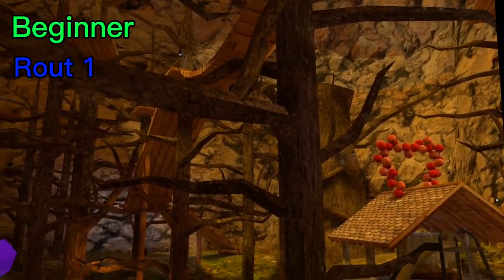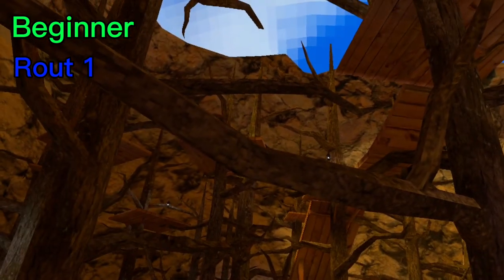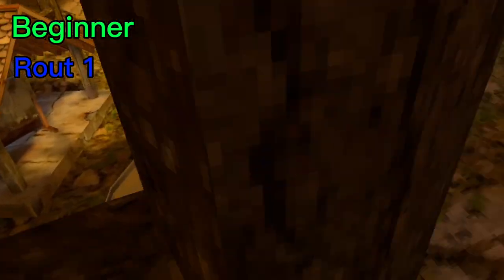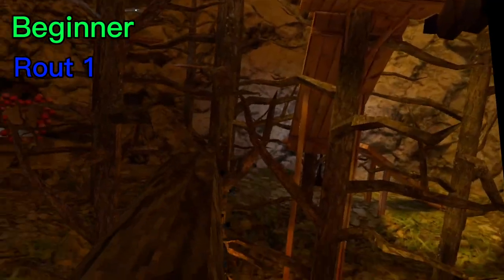This is one of the many beginner routes that I have for you. What you're going to want to do is go on this branch — jump up here, run this way, and then jump up here. Or if you want, you can hit off it. Since this is beginner, you just want to try to jump up here.